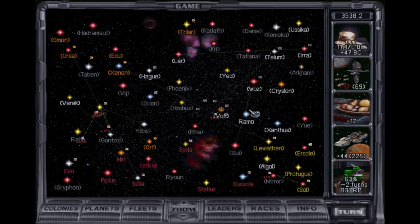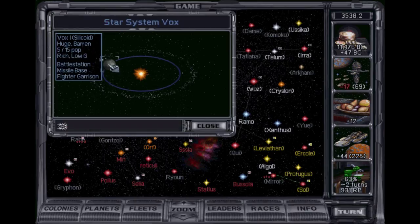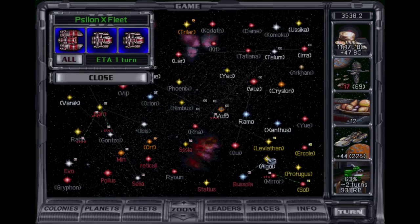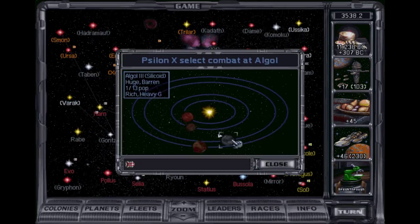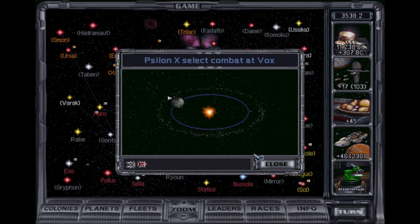Almost here at Vox, so we'll have a battle there. What is there, by the way? Got a battleship there — but what is it? Oh! Battle Station, Missile Base, Fighter Garrison. Okay. Sneaky bastard just got this place here — let's go get rid of that. Here we go — this should be a decent fight.